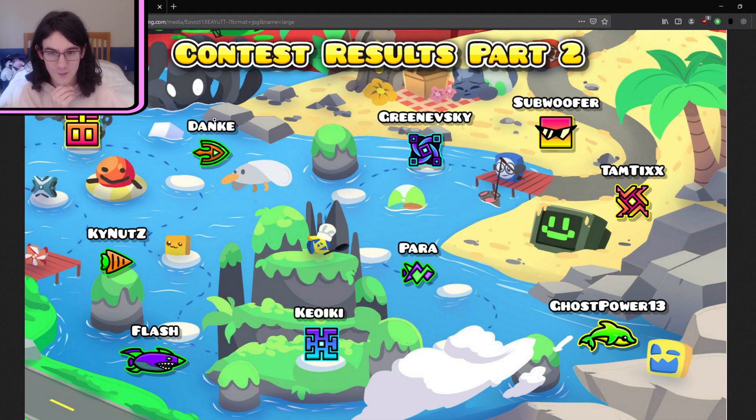We have Dank with this trident-looking wave. I know who Dank is — he's one of the head staff of the Geometry Dash official Discord server. And that's a really cool icon. That's like the tip of a trident, but it's a wave. It has like another little thingy in the middle. It's pointy. I might use that in the game. I don't know, but I like it.